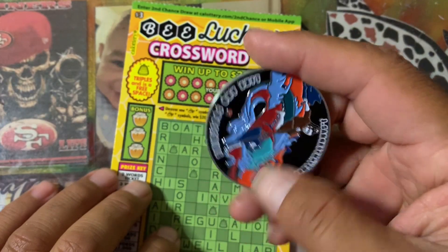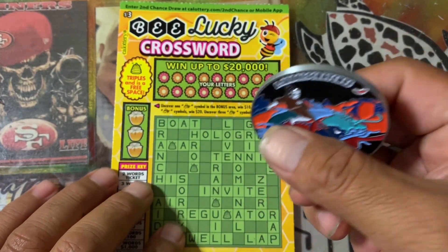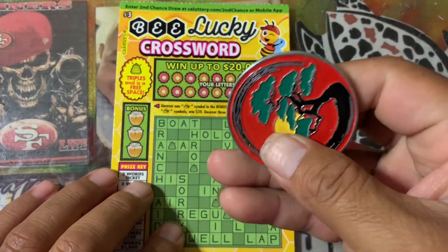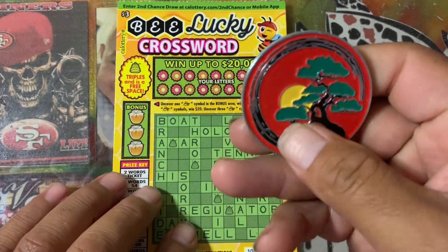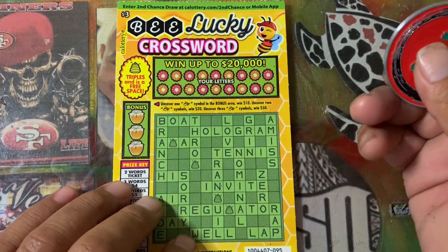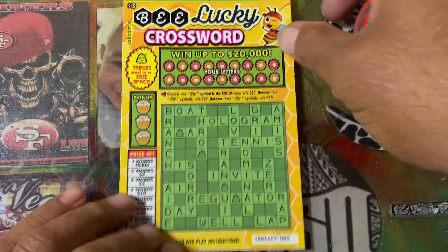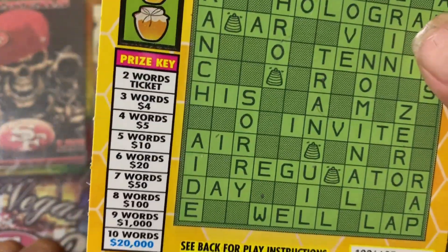Alright, I'm scratching my brother Jay Sarge's lucky silver bullet coin. Alright, let's go. All we do here is just reveal our letters, match our letters to the puzzle, and if you find two words or more, you win a prize.